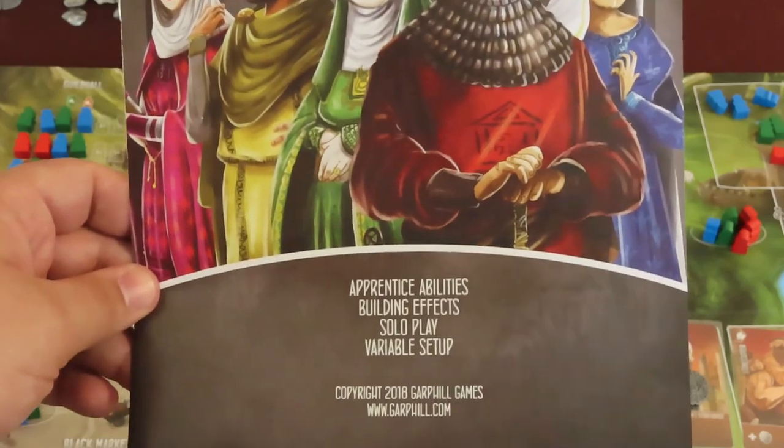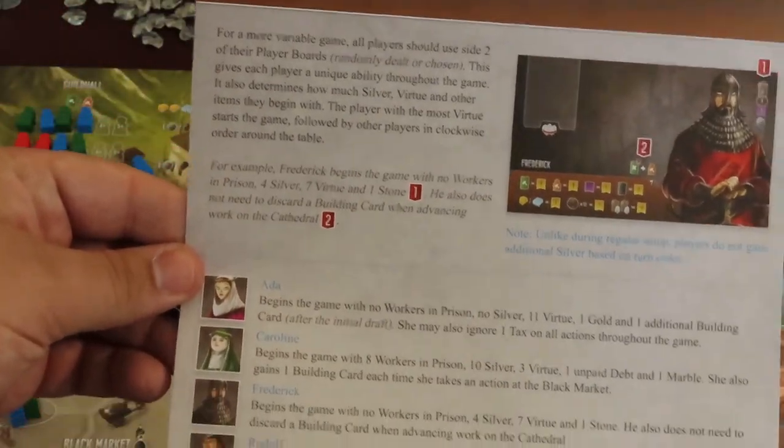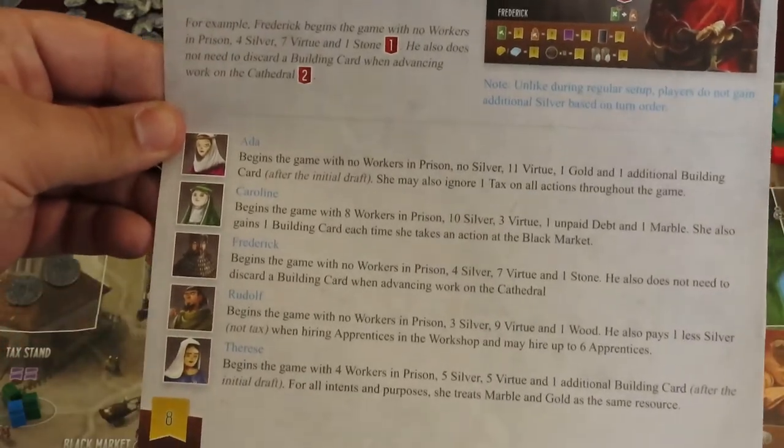Don't forget to check the game's Appendix booklet, which describes each color player board's variable abilities and starting resources. That's my first recommendation for your second game. Additionally, you'll find clarifications and full descriptions of each apprentice and building card's abilities and effects in the Appendix.